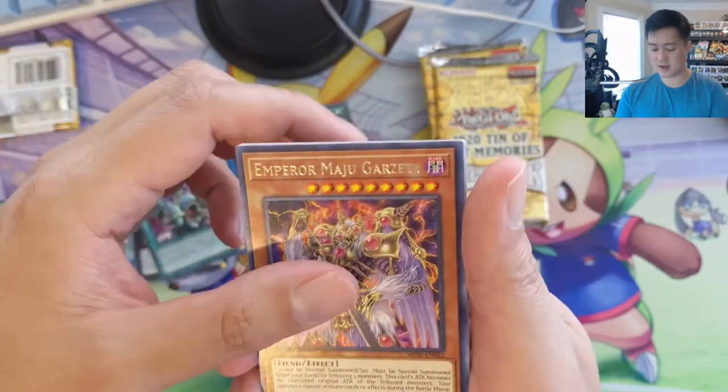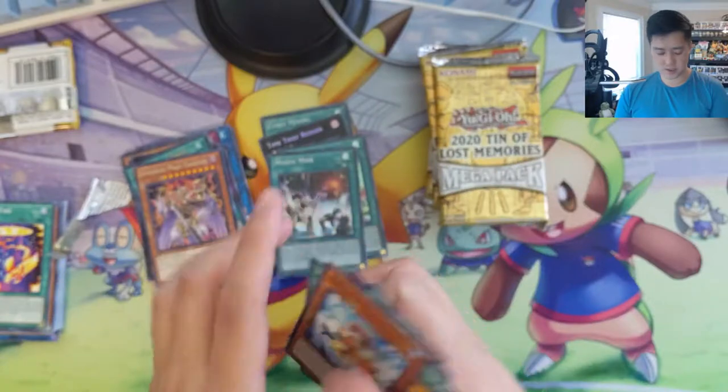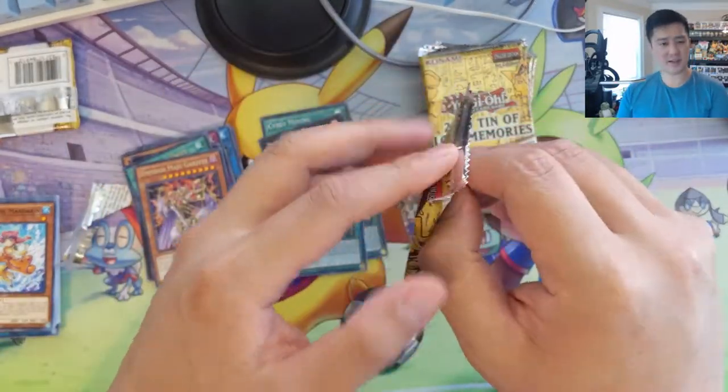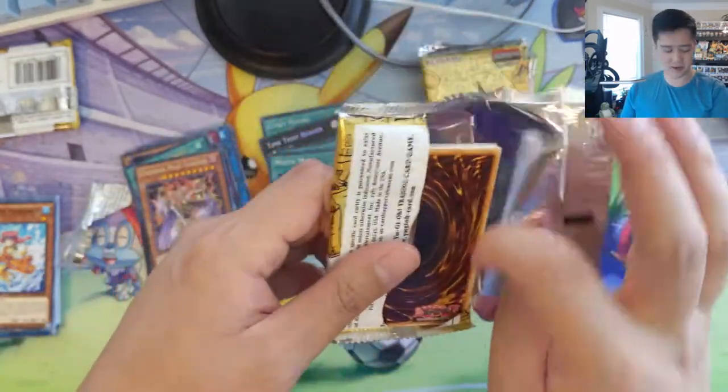Strength of Unity, and then Emperor Maju Garzett. They also have the Borrelsword card in here, which was like the most expensive prismatic. We actually do have one of those, but I'm going to send it to PSA to get it graded.